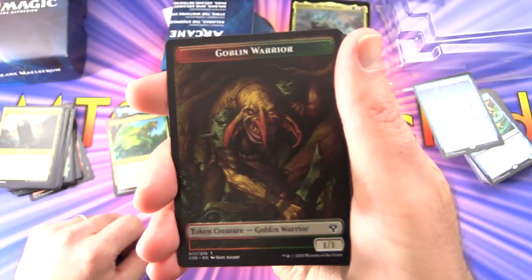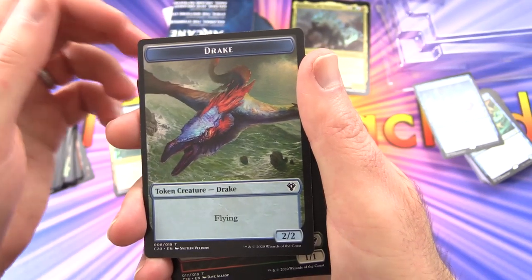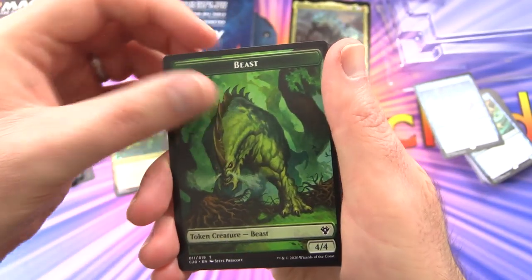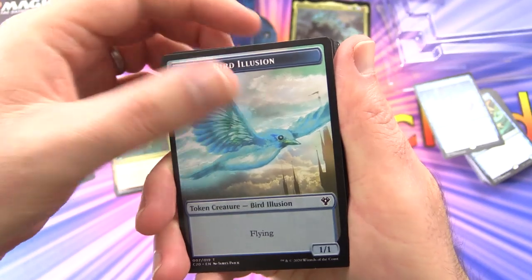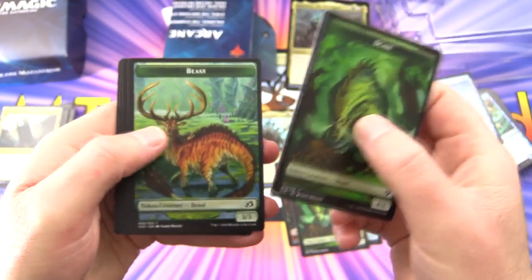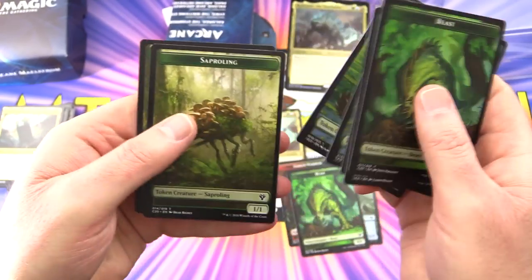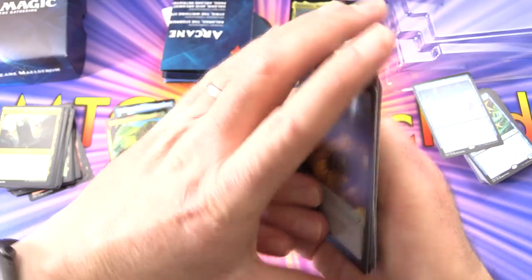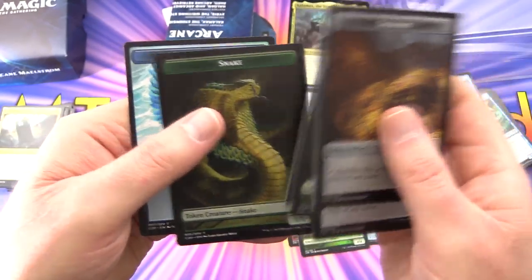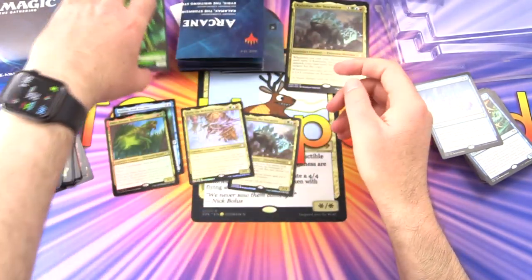We have some nice tokens here. There's a Goblin Warrior — we do love goblins on MTG Unpacked. On the other side you get a 2/2 Drake. Then a Beast 4/4 with a Bird Illusion 1/1 on the reverse. You also get a variety of Beasts — a 3/3 and a 4/4 — plus a 1/1 Saproling, Treasure tokens, and a Snake Token 1/1. We'll be looking out for cards that crank out those tokens.